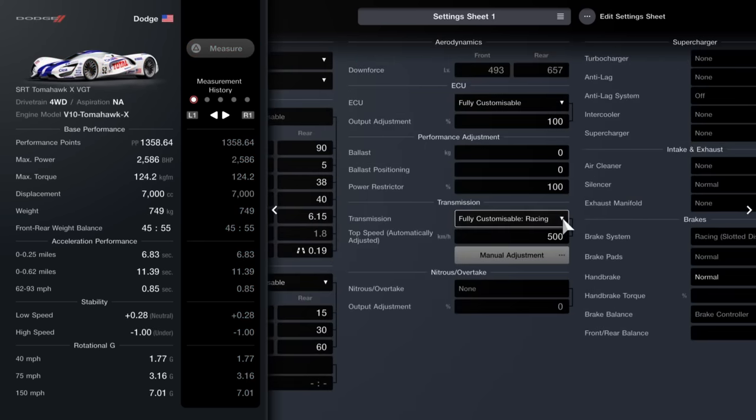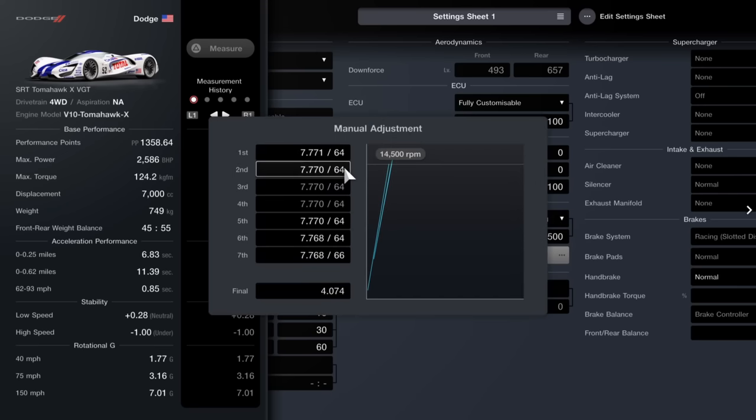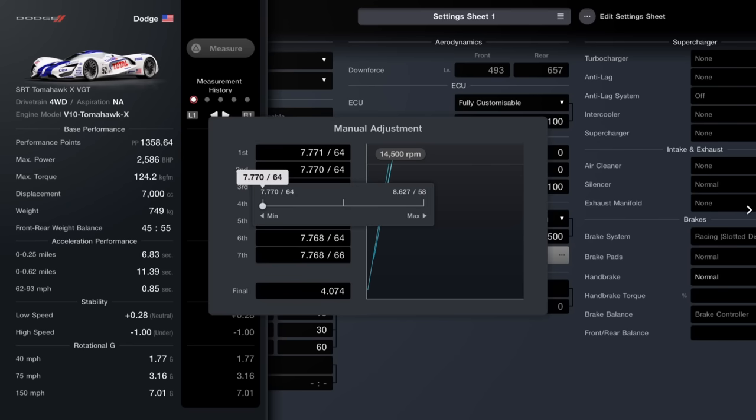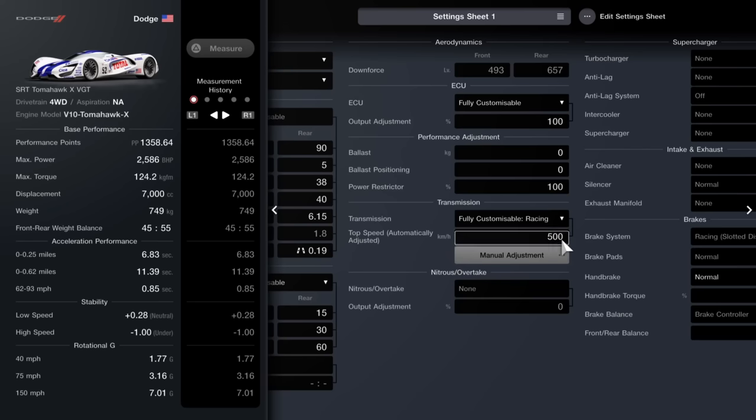In case you haven't got a tune for the Tomahawk, go to its settings, go to the gears, set it to 500, bring the final all the way over, and set first through seventh gear all to 64. If you have them lower - some gears will let you go lower - you'll find the cars all stop and reverse at the start. So you don't want to be doing that.